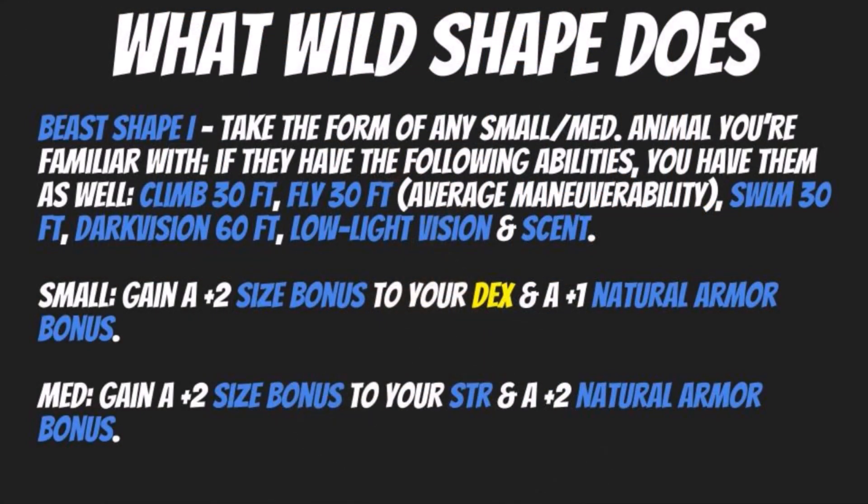Now, with all that out of the way, let's actually start diving into the nitty gritty. For Beast Shape 1, you take the form of any small or medium animal that you're familiar with. If they have the following abilities, you have them as well: a climb speed of 30 feet, fly of 30 feet with average maneuverability, a swim speed of 30 feet, darkvision out to 60 feet, low-light vision, and scent. All the way around a pretty hefty and solid bevy of extra abilities that you get as part of Wild Shape.